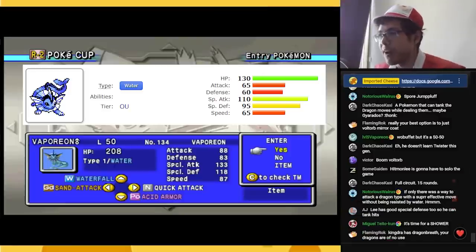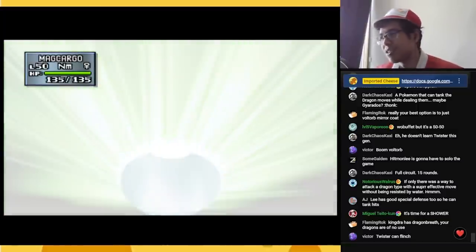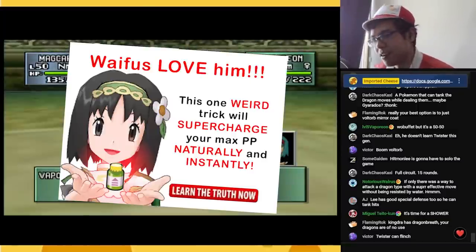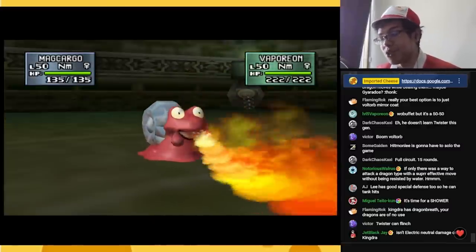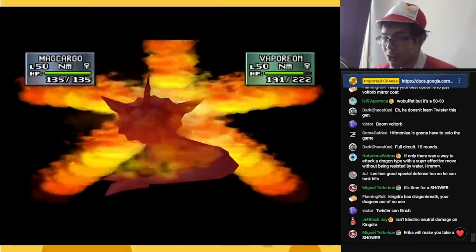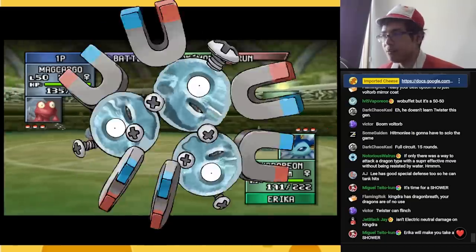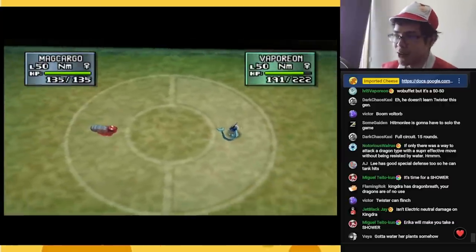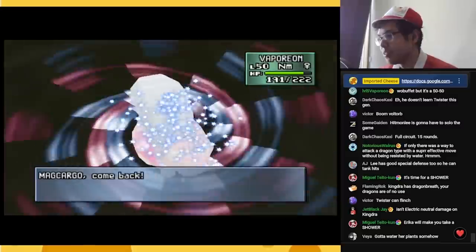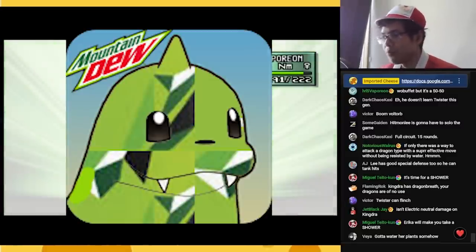Good news Eevee fans — it's another Eeveelution. Bad news is it's on the enemy side. This is Erika's Vaporeon. Why does she have a Vaporeon? I don't know. Erika's Vaporeon has access to Rest Sleep Talk, which makes it dangerous. Don't try and whittle Vaporeon down — you gotta kill it quick. Magneton can do it. Erika's gonna try to hit you with Showers — that's Vaporeon's Japanese name. Don't take a shower. Zap them. We're gamers — we drink Mountain Dewgong, we don't take showers.